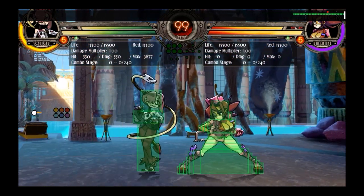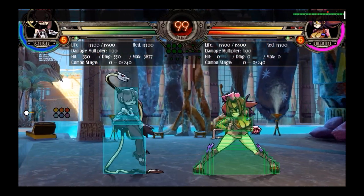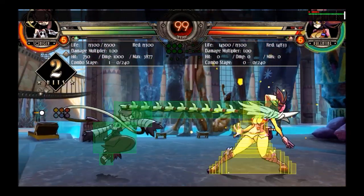One of the good things about Squiggly — one of her main strengths — is that she has pretty above-average hit-confirming ability, so any stray hit that you get you can pretty much turn it into damage.